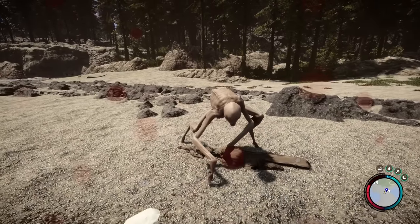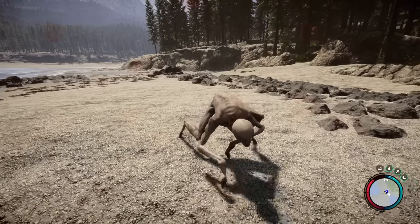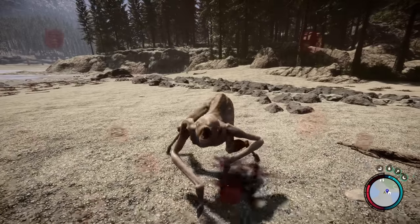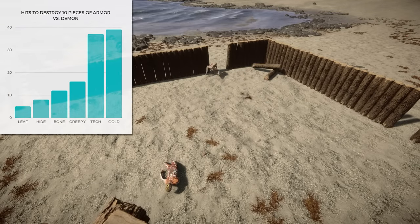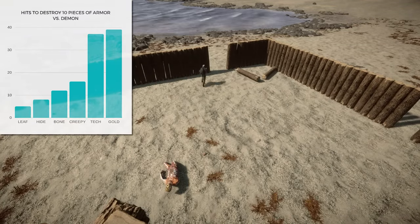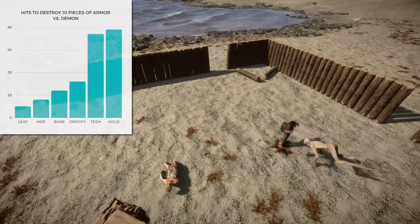However, the golden armor is said to perform well against demons, so I tested that out next, and also tested the other armor types for comparison. The demon was a little difficult to test because he has a power attack which does about 1.5 HP bars of damage per hit, and his regular attack does about 0.9 HP bars per hit. The results vary slightly from the previous pattern due to his attack variations, but we see just about the same results with tech armor increasing survivability by more than 11 times, taking a total of 37 hits to destroy the whole set.